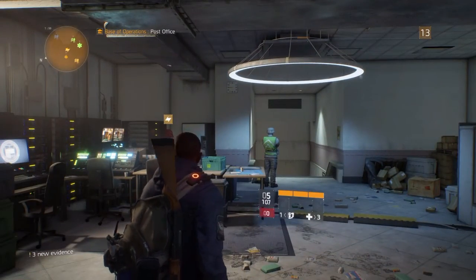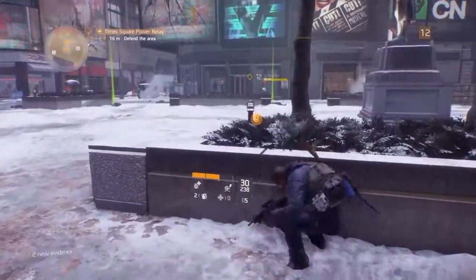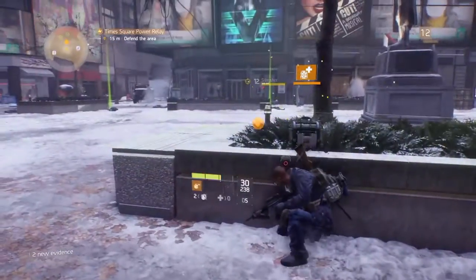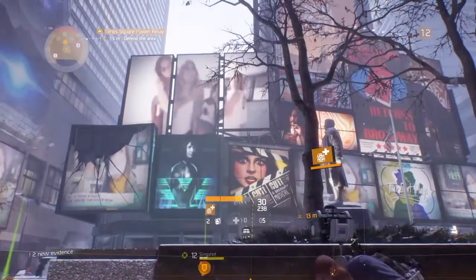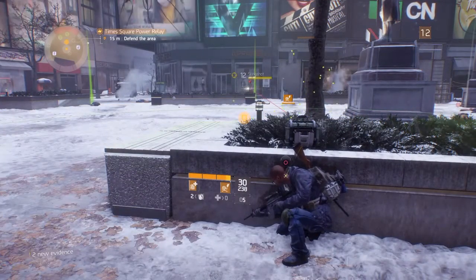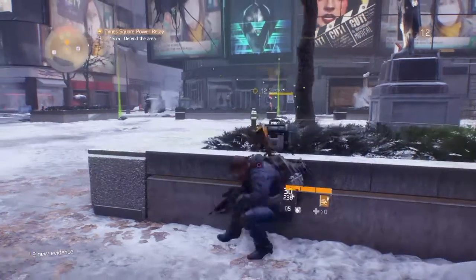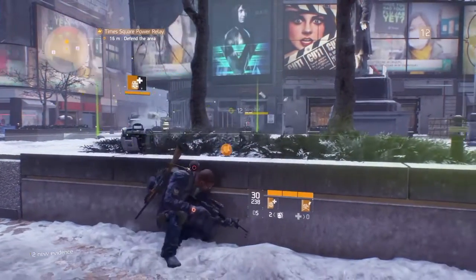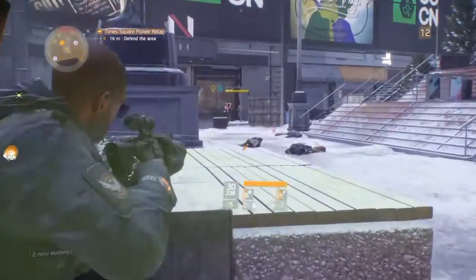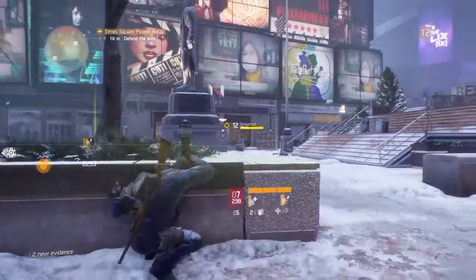You can use whatever gun you want, to be honest. As you see here, I'm facing Slingshot — this boss is constantly draining my health. I deploy the healing station and as long as I'm standing in it, it heals me. Then I deploy the turret with the zapper ability and you can see it lighting the boss up. The turret draws their attention and the boss gets stunned right there.